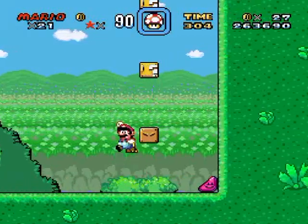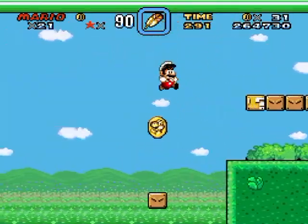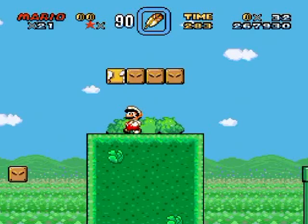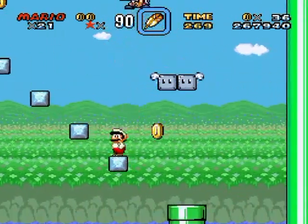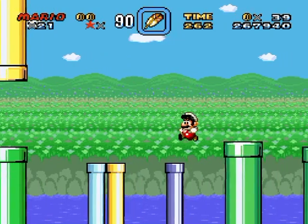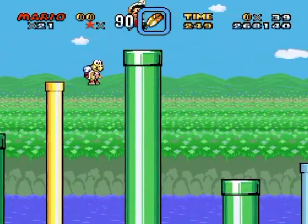Oh no, my Yoshi! Well I exacted my revenge on the hammer bro - technically the hole was the thing that destroyed him. You can run up these things by doing that - you've seen those in the original Super Mario World. I'm expecting you know what you're doing in this game to an extent, because if you're playing a Super Mario World hack, chances are you've played the original before. It's pretty treacherous and this is only World 2.